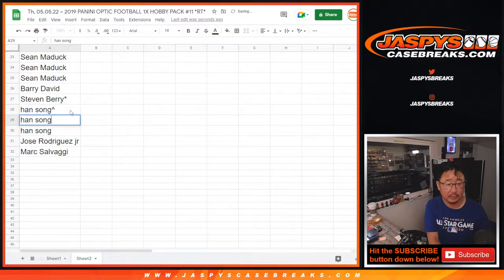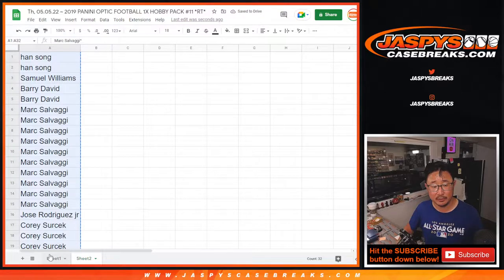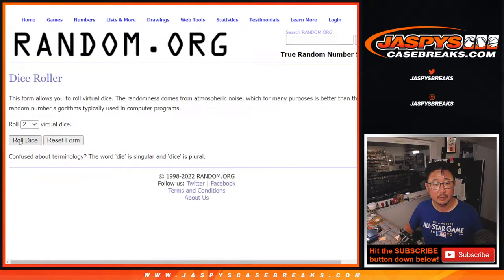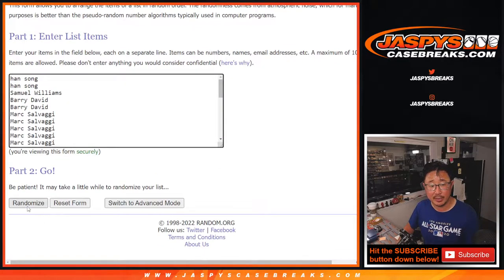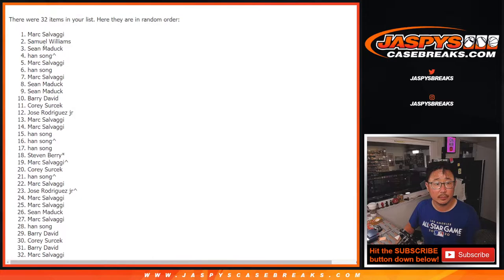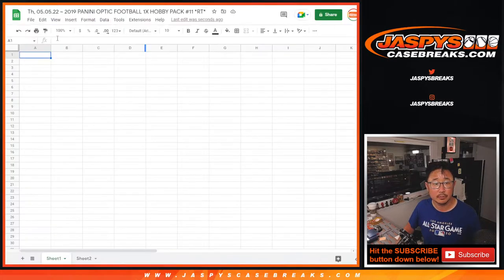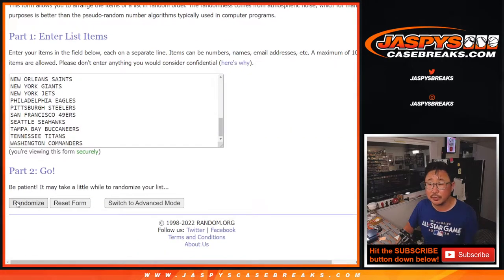Which could mean some better odds to win those team random spots. Now let's do the break itself. Let's roll it, randomize it — one out of three, four times for names and teams, and four times for the teams.